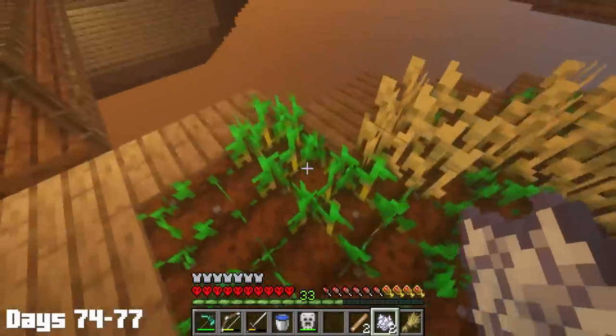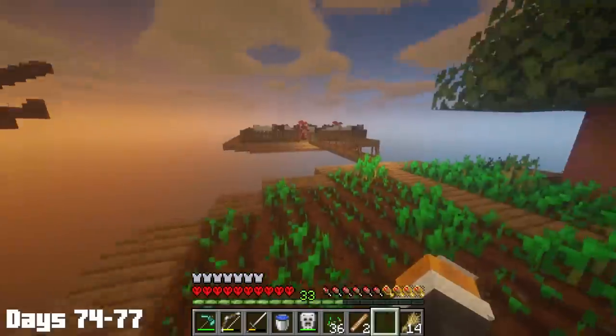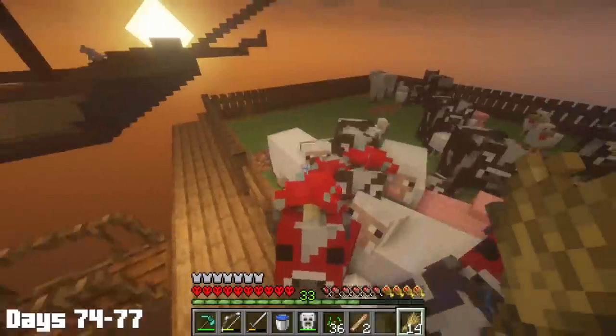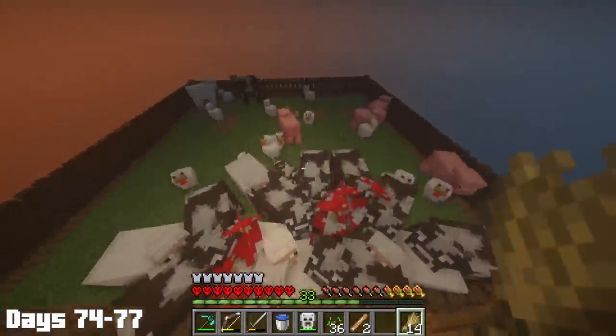To end off this set of days, I bone-mealed a bunch of wheat because we still needed leather for the enchanting table. We still have a lot to get done: I need to finish the mob farm, make an enchanting area, make the boss arena, fix and detail the ship, and finally make a mini ocean — and that's not including actually killing a boss and maybe mining the one block. So yeah, we have a lot to get done.